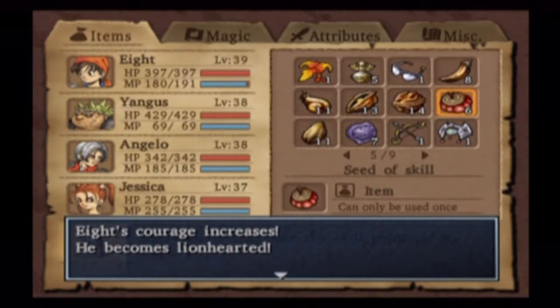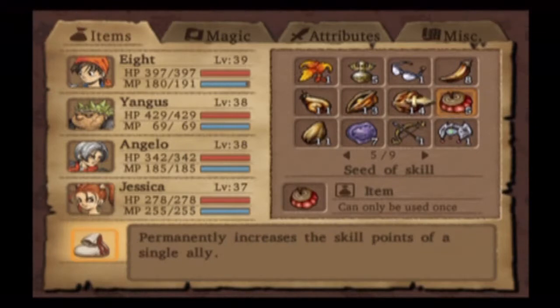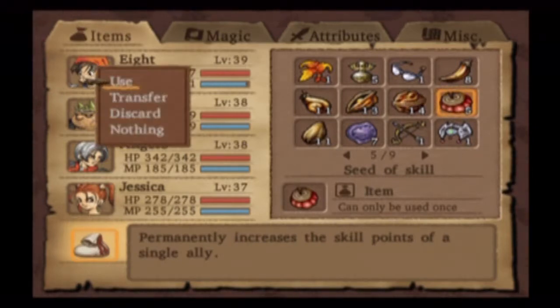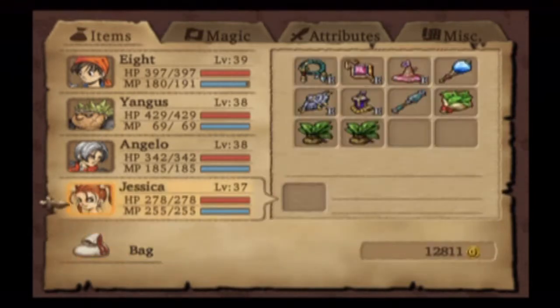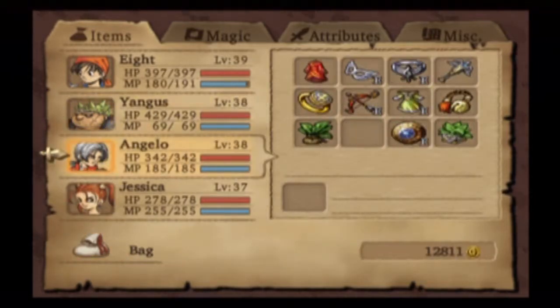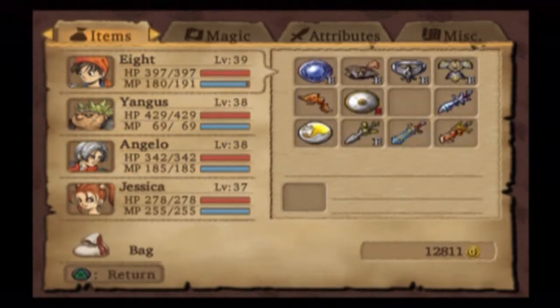So he becomes Lionhearted. For 82 skill points in Courage, he gets Omni-heal. This is a spell that's like Multi-heal, but it heals everyone to max. It's insanely good, and only VIII can learn it — it's amazing. I do want to use one more C-to-skill on him, but actually we're gonna hold out. I'm not gonna use it for anybody else because their skills aren't all that great right now. I wanted to get that for him because he's gonna want it relatively soon.